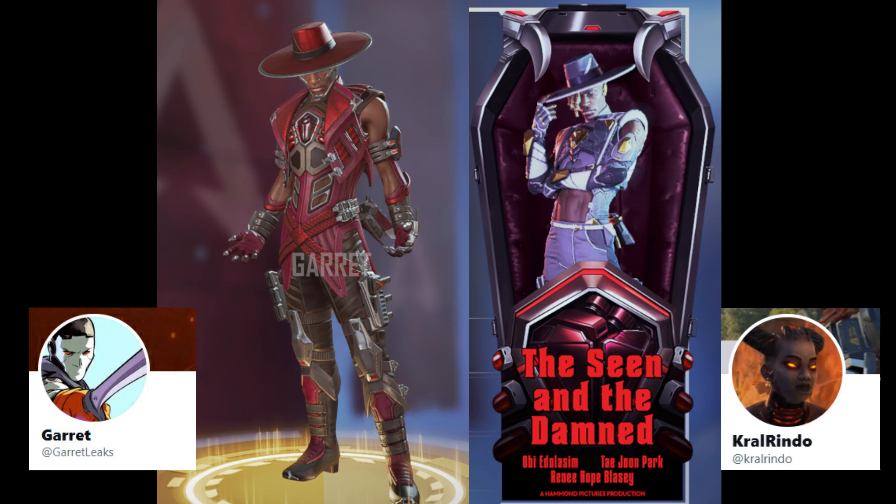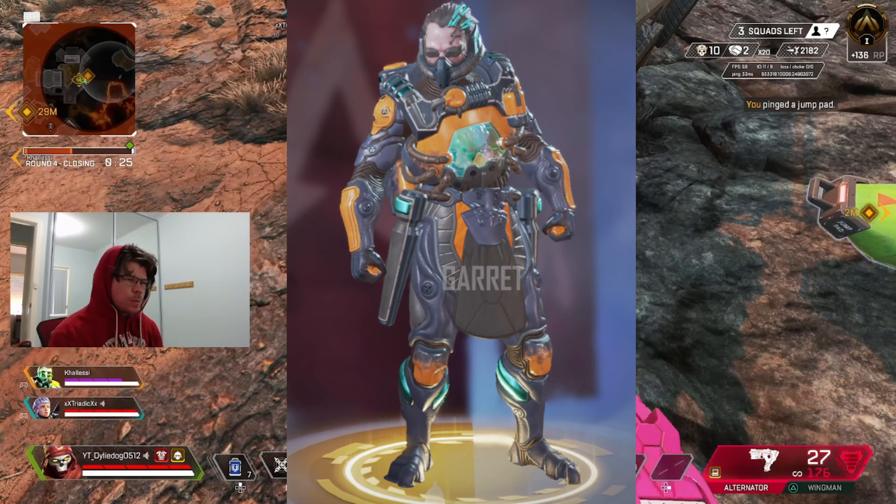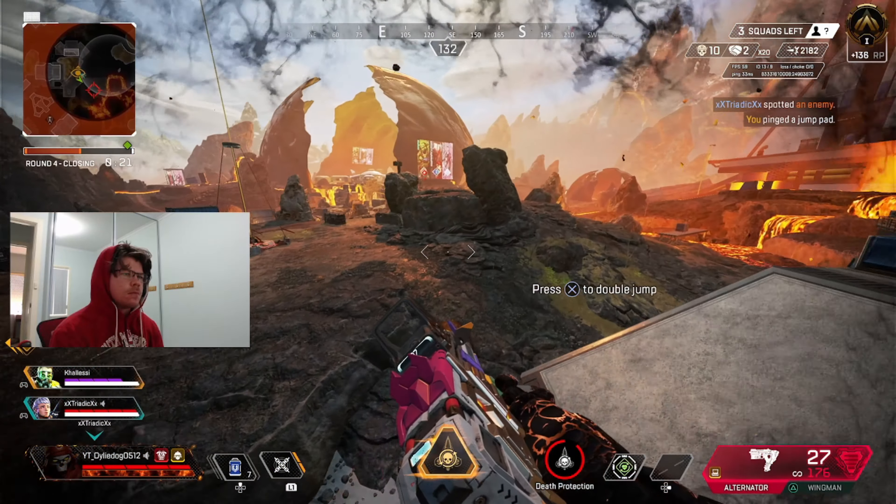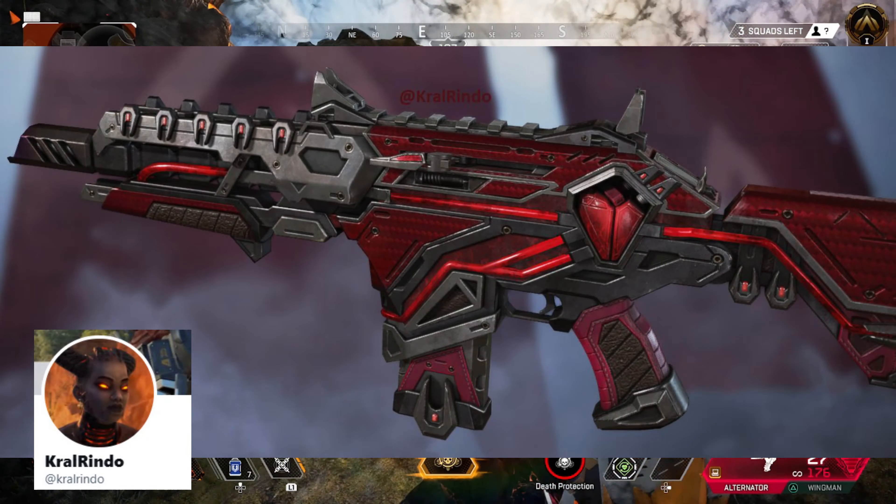We also have 4 legendary skins and 4 matching banner frames coming with this Halloween event, which are for Bloodhound, Seer, Revenant, and finally Caustic. As a Caustic main, I bloody love this skin for Caustic.